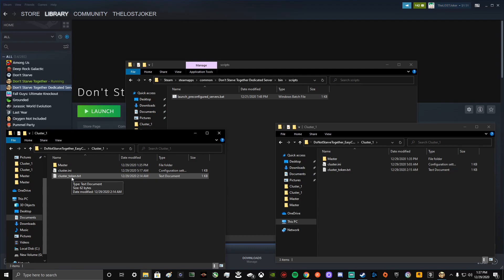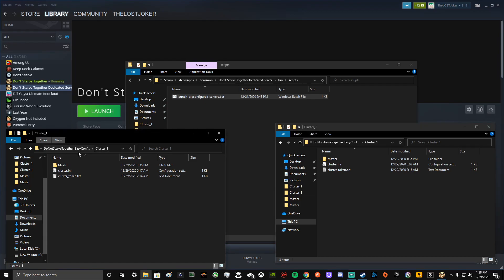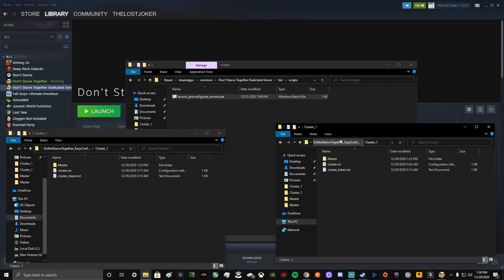You're going to do that for both — one for the overworld cluster under Cluster One, and one for the caves folder under Cluster One. Do the same thing for both, so they have the same token. This is how they link together.